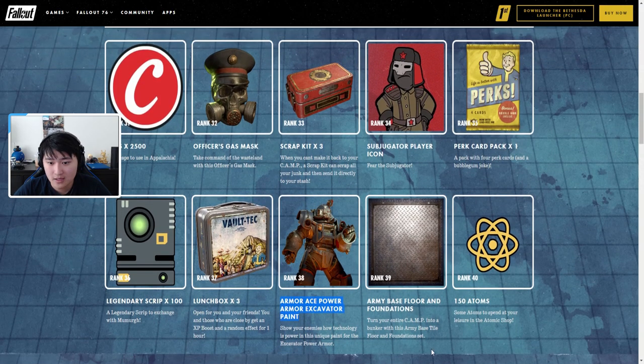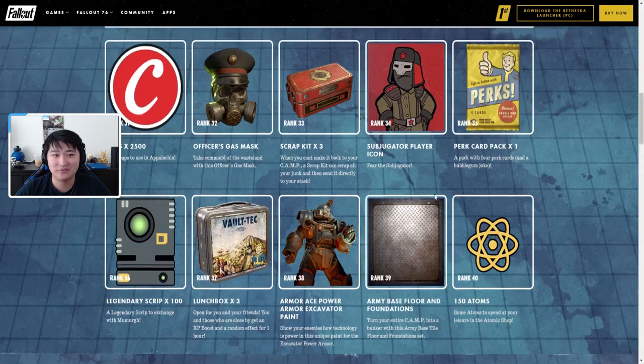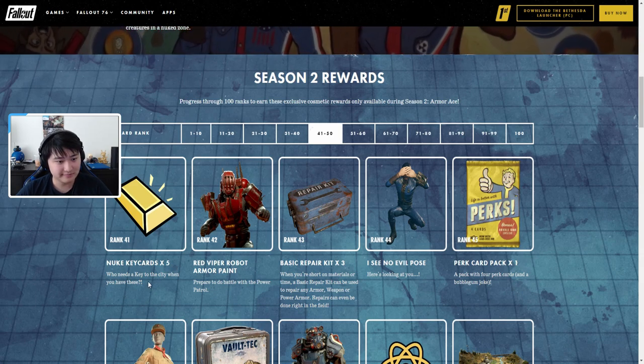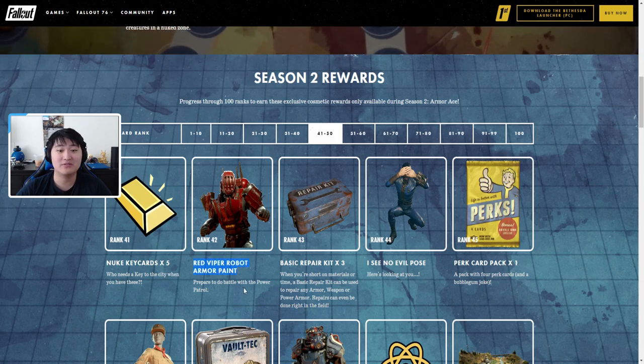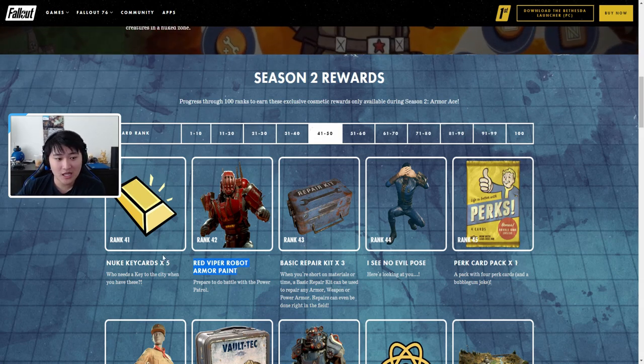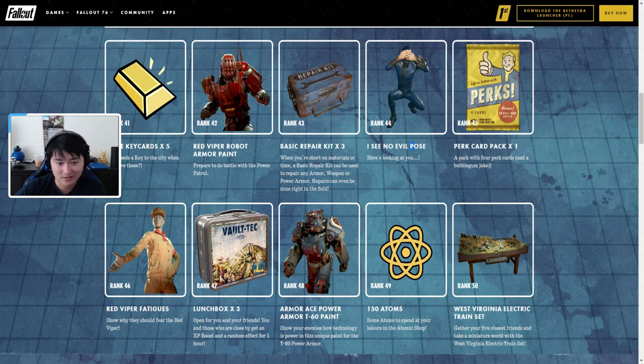Also in ranks 31-40: scrap kits times three — when you can't make it back to camp, a scrap kit scraps all your junk and sends it directly to your stash, which is really handy. There's also a subjugator player icon, a perk card pack, 100 legendary script, three lunch boxes, Armor Ace Power Armor excavator paint, army base floor and foundations — really nice since I only have standard wood floors — and 150 atoms at rank 40.